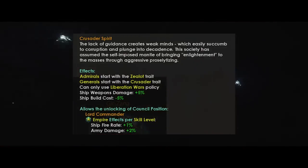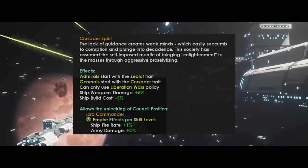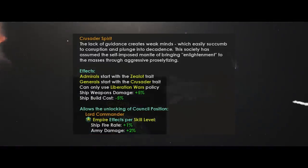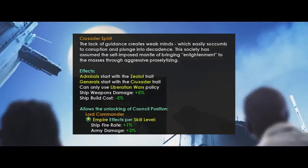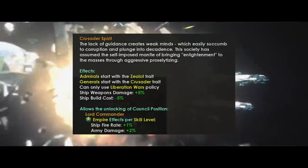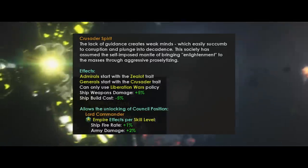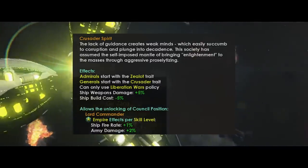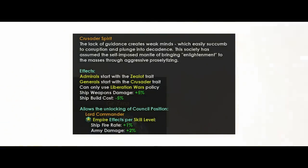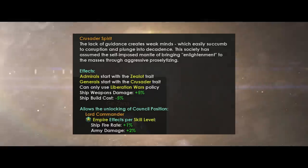Generals start with the crusader trait. You are locked into only using the liberation war policy, which is very interesting. Ship weapons damage gets plus 5% and ship build cost gets minus 5%. Additionally, you get a special council position called Lord Commander. The empire effects per skill level are plus 1% fire rate and plus 2% army damage. At level 10, that scales up to plus 10% fire rate and plus 20% army damage respectively. The zealot trait is one of Marek's favorite veteran traits, and it's the only reason he made this civic — so you will get it on every admiral.